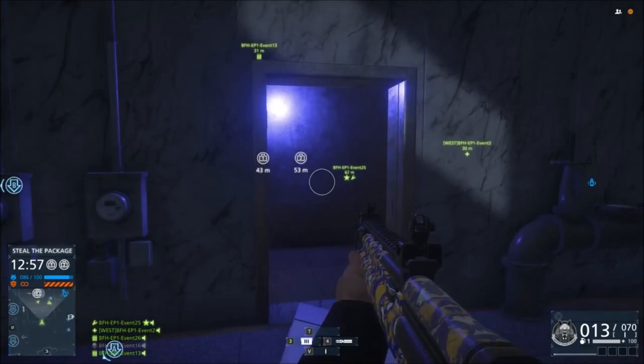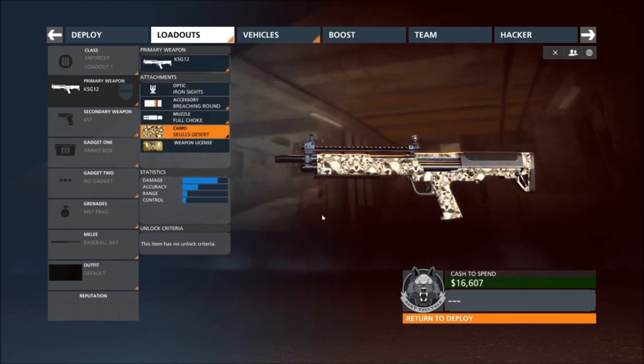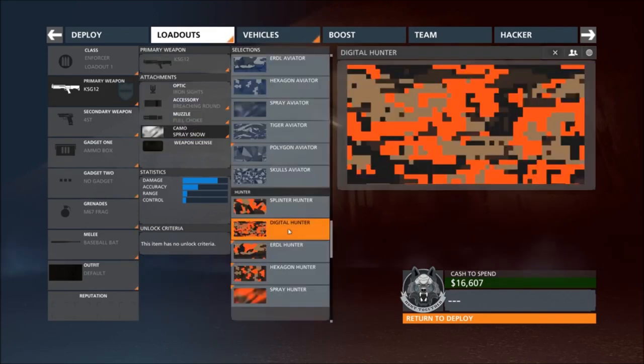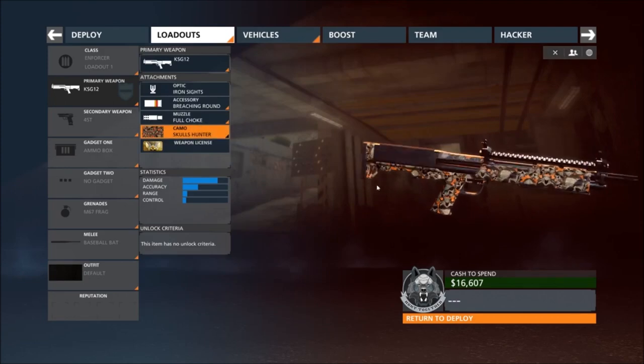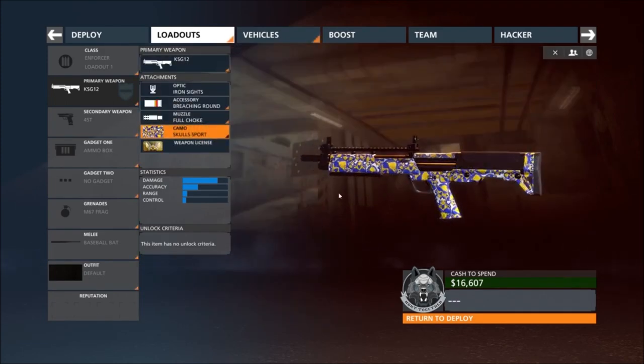Next up, we'll be looking at the new camos coming into the DLC, which are the skull variants of each camo. I have to say these camos look sick, especially the desert camo on the KSG. That is going to be my new favorite camo — it just blows my mind.